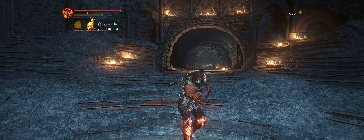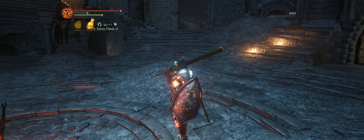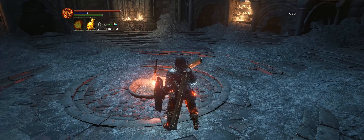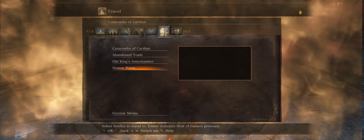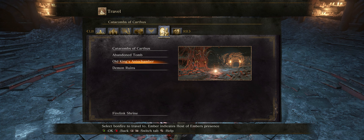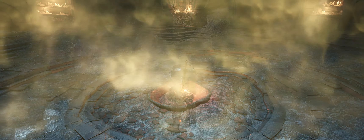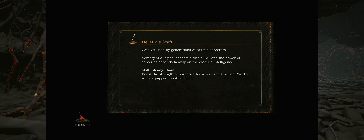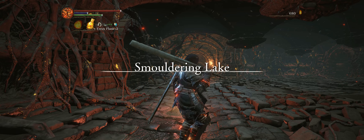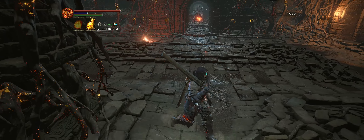Hello and welcome back to another edition of our Dark Souls 3 walkthrough for Elden Ring players. We're going to get started right away, picking up exactly where we left off last time, spawning in at the Old King's Antechamber. The first thing I want to do today is grab a single item found within the atrium that we've been avoiding so far.